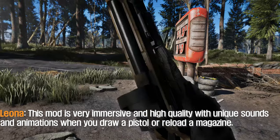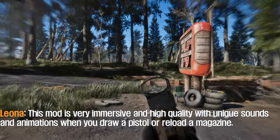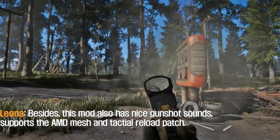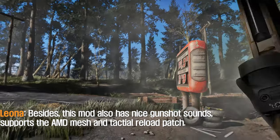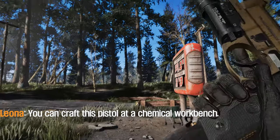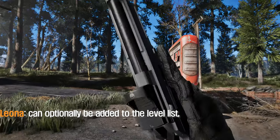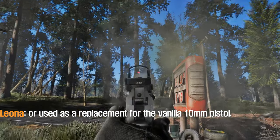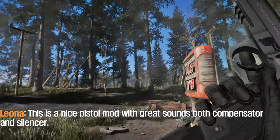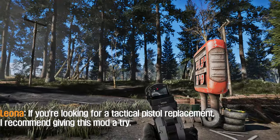This mod is very immersive and high quality, with unique sounds and animations when you draw a pistol or reload a magazine. It also has nice gunshot sounds and supports the AMG mesh and tactical reload patch. You can craft this pistol at a chemical workbench. It uses 10mm bullets by default, can optionally be added to the level list, or used as a replacement for the vanilla 10mm pistol. This is a nice pistol mod with great sounds — both compensator and silencer. If you're looking for a tactical pistol replacement, I recommend giving this mod a try.